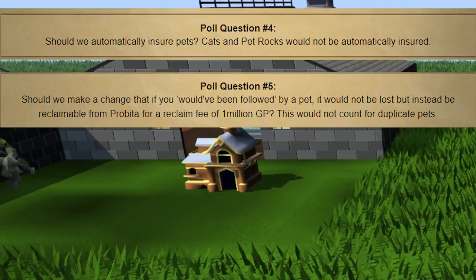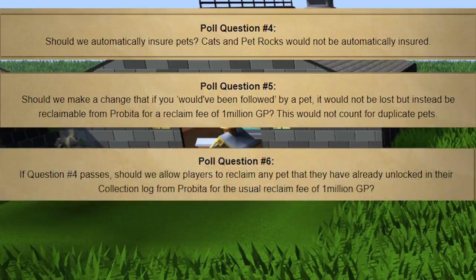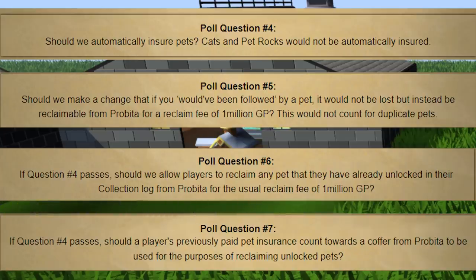They're looking to make a change that would automatically insure any pet you get, so while you'd still have to pay to get it back, you'd never have a risk of never having it again. Once you've unlocked a pet, it will always be reclaimable from Probita. They can also introduce a system where if you have the pet in your collection log but lost it — either due to dying or another weird interaction — you'd be able to reclaim it after this update. Pets are so rare, there's really no reason you should have to lose them. If you've already shelled out a lot of money for insurance, you'll actually get that retroactively refunded into a coffer for future pets.